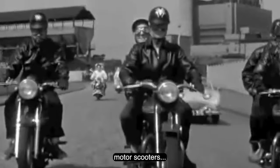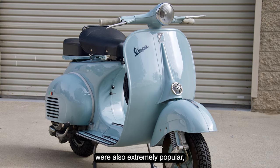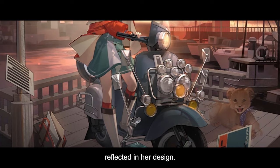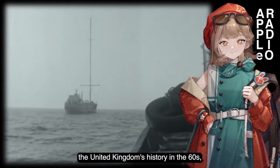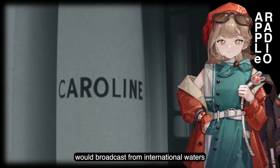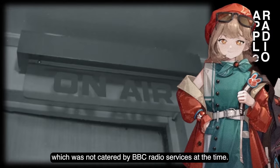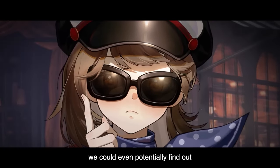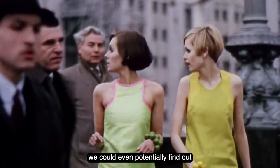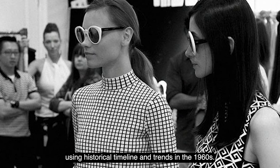Also during the 60s, motor scooters — or what we commonly know as Vespas — were extremely popular, which can also be seen reflected in her design. Even things like the pirate radio station she operated on her ship directly align with the United Kingdom's history in the 60s, where pirate radio DJs would broadcast from international waters to play pop and rock music, which was not catered by BBC radio services at the time. And circling back to her sunglasses, we could even potentially identify the brand using historical trends of the 1960s.